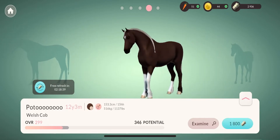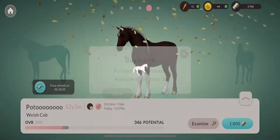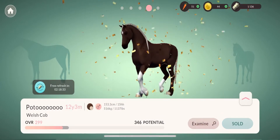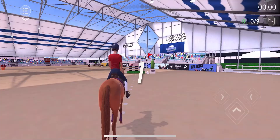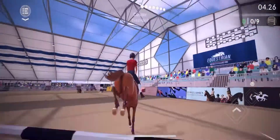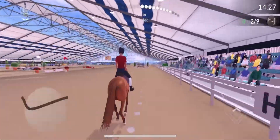I decided to buy this Welsh cob because he had pretty good potential, better than my last pony. Then I saw this stallion and decided to buy him because he had really good potential. Atlas, who I just bought, actually took me to my first intermediate competition, which was pretty exciting, and he did really well.